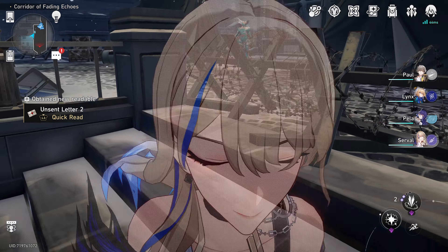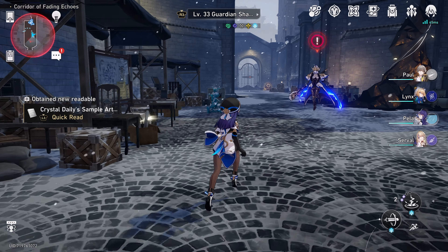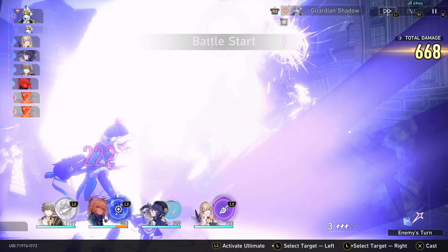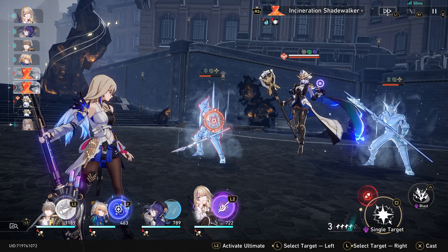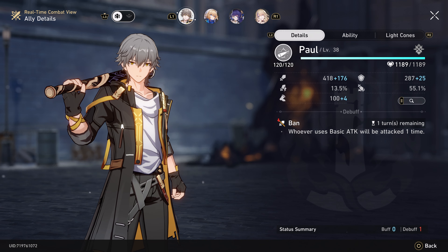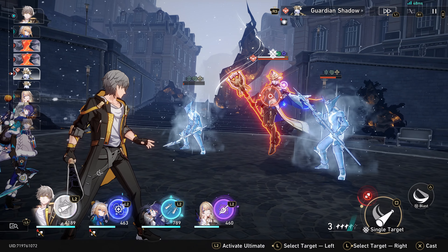Unsent letter and a chest over there. These targets will make for good practice. There's a weakness — okay, let's use a basic attack. Someone has to. Let's go!